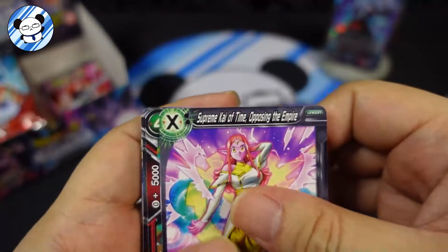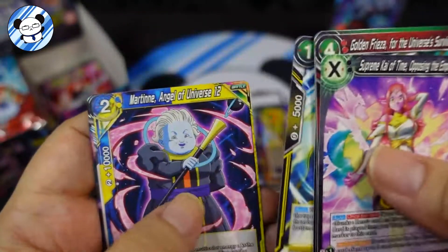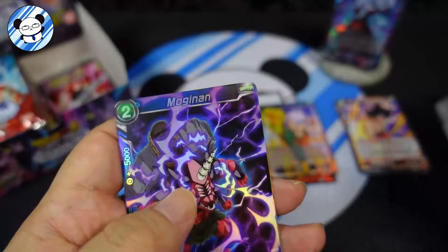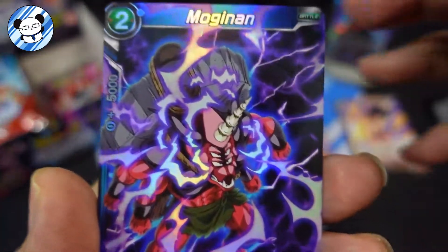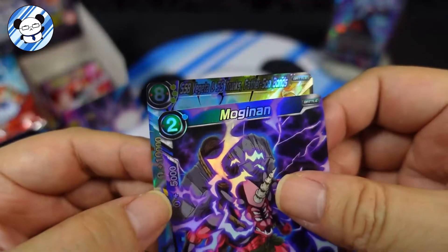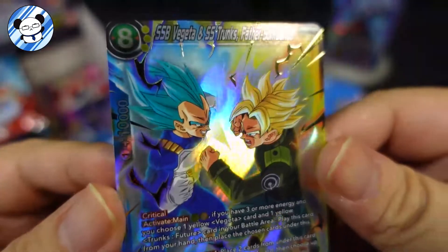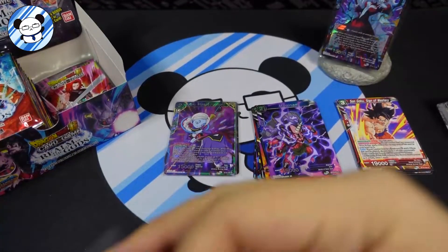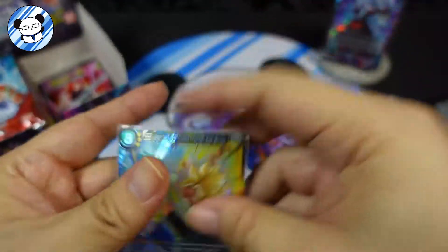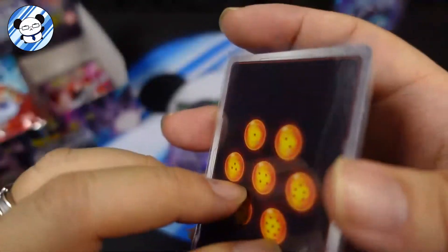Okay, Supreme Kai, Golden Razor, Vados, Son Goku, Vegeta, Shadow, Toa Gowasu, Net, Legend of SSG, and Mogi Moginan. Foil - let's look at that, it's very nice. And we got a Vegeta SS Strong SR - wow, look at that! That's our third SR. Amazing how the Japanese are producing their foil cards, and especially Bandai - honestly, compared to Pokemon cards, the foiling they do is amazing.